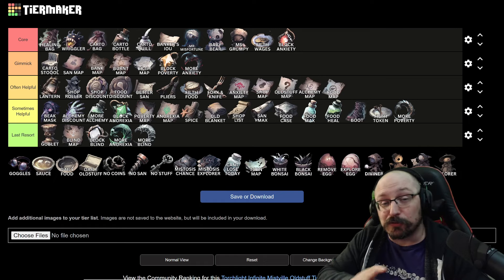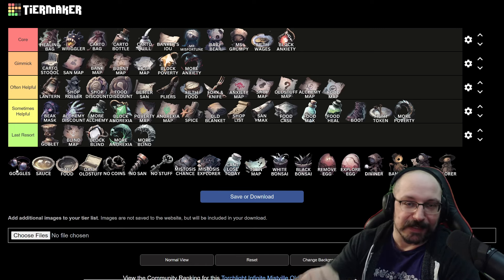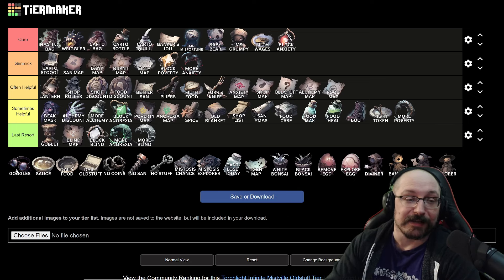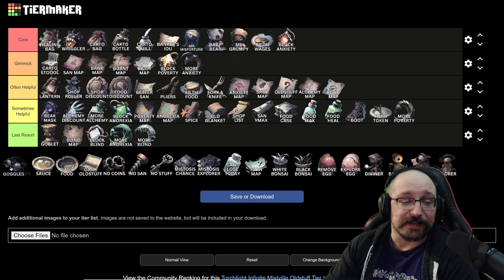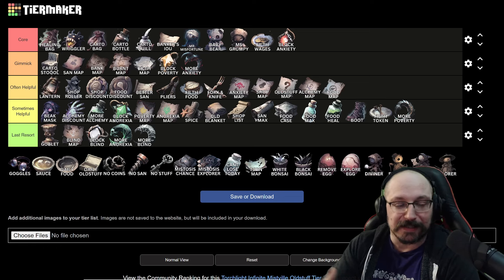That's pretty much it for the normal old stuff. The remaining items are all things you can find randomly. The goggles come from the ruins event — you find ruins, spend 18 or so sanity for a chance to find stuff, and this pretty much makes it so you can click anywhere on the map every single day. If you have the gimmick going with the carto bottle and stuff, this would be pretty nice. I pretty much always click through that event as much as possible if I have the sanity, because it has a chance to give me goggles and other stuff.